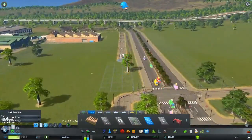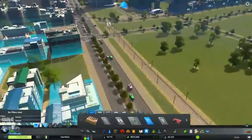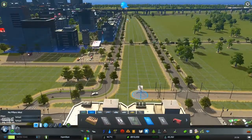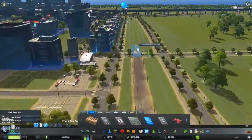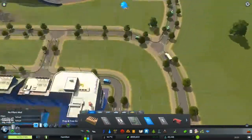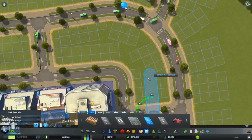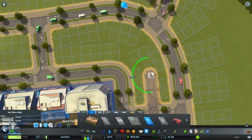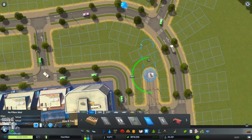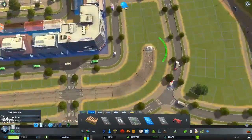Let's just hook it up to the depot there, and then let's see if we can follow this as straight as possible and start screwing around. Let's see if we can get this a bit more curvy — let's see, a little bit more like that.